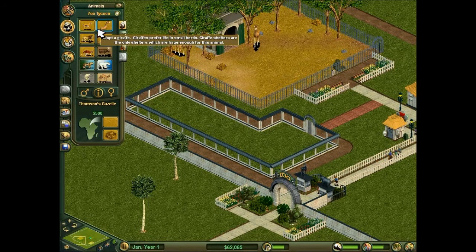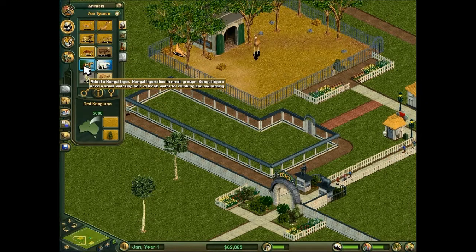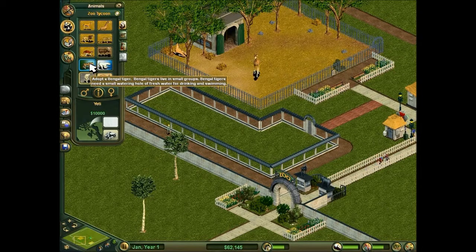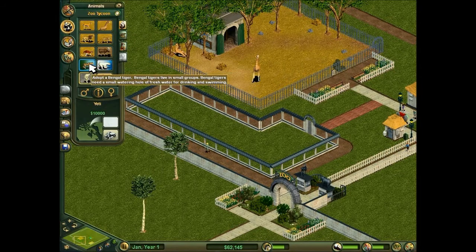So we have Thompson's Gazelle, African Lion, Leopard, Red Kangaroo, Bengal Tiger, Polar Bear, and the Yeti — I think that's there simply because I've got the expansion packs installed. Let's do Bengal Tiger.